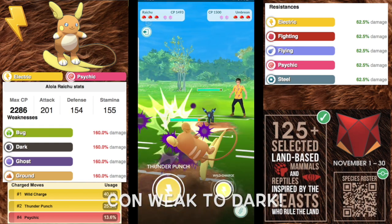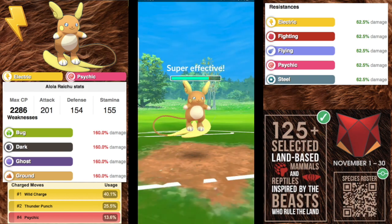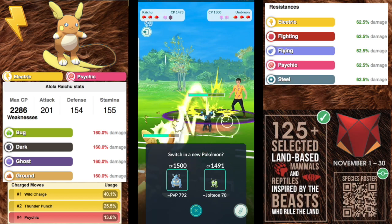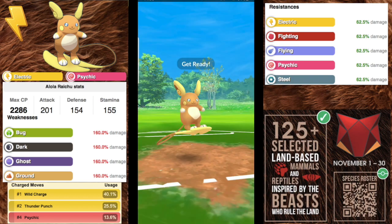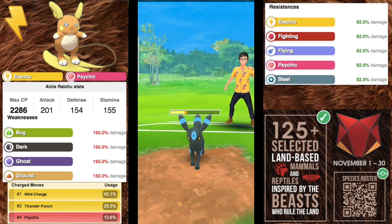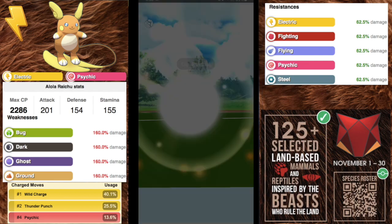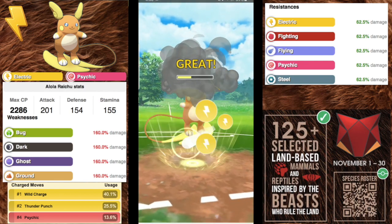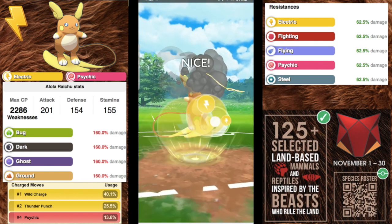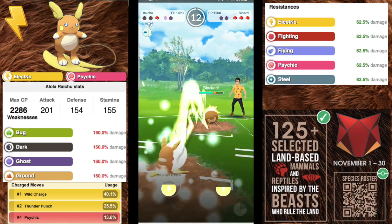Up next we have Alolan Raichu with an attack of 201, defense of 154, and stamina of 155 — electric and psychic type, so weak to bug, dark, ghost, and ground. Wild Charge and Psychic are the favorite moveset here. You can go Thunder Punch to be spammy as well. If you pick up Psychic you'll have coverage against Nidoking and Nidoqueen, and when you do get that Psychic off it could be a big surprise since not many people expect it — and you get STAB.